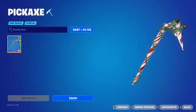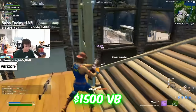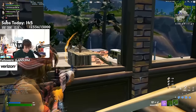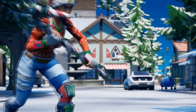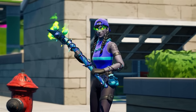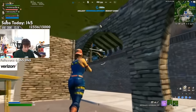Let's move forward to the number 37 position, and we have the Candy Axe. The Candy Axe is one of the most expensive pickaxes in the game, coming in at 1,500 V-Bucks. It is literally one of the most expensive pickaxes I think we have ever seen. I have no idea why this was so expensive, but I still think it is one of the coolest pickaxes as well. We did get the Merry Mint added a few seasons later, but this should have been an edit style for this — it is still a really good pickaxe on its own.